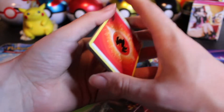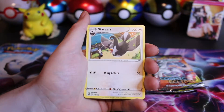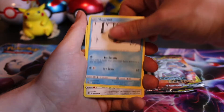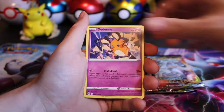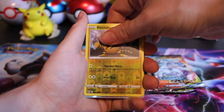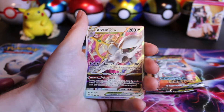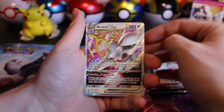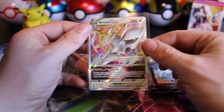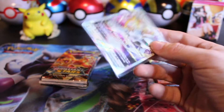Brilliant Stars, you never really know. Fire Energy up front, and I can't tell if I saw something shining — I don't know if it was Rainbow or if it was Gold. Got the Dedenne, the Cubchoo, Electabuzz Reverse. It's either a V-Star or a Rainbow — it's the Arceus V-Star! We have pulled this one before. I think we have all the V-Stars, or we're still missing the Charizard V-Star — not 100%.